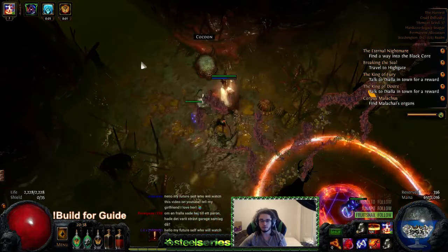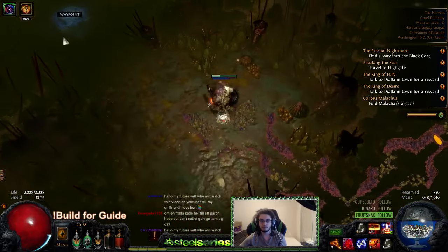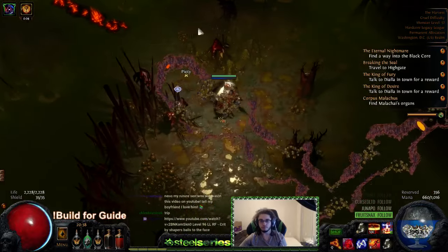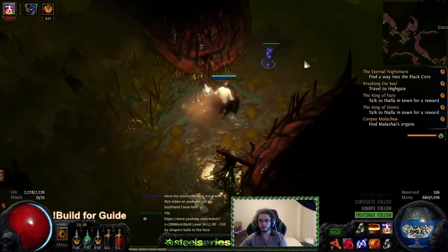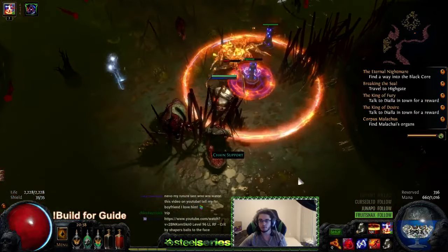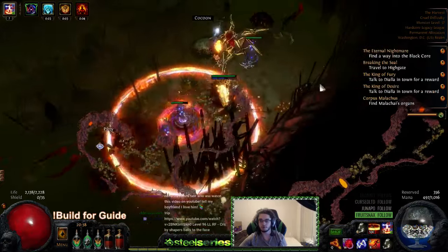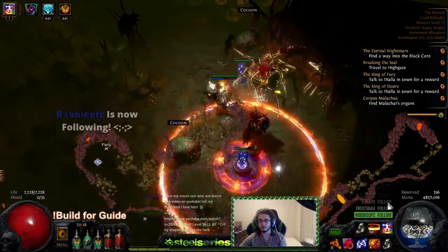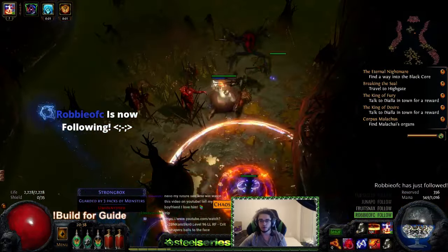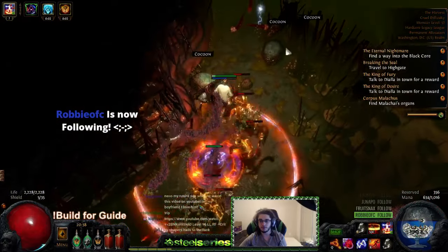I took off Purity of Fire because my totems can kill most mobs before they expire anyway, and this puts me in line for Mind over Matter. I essentially have 2800 effective life right now, which makes me feel pretty safe on the character.